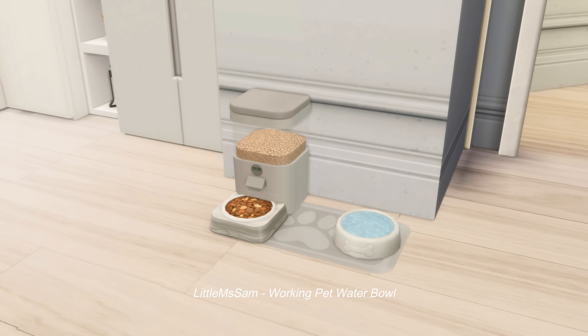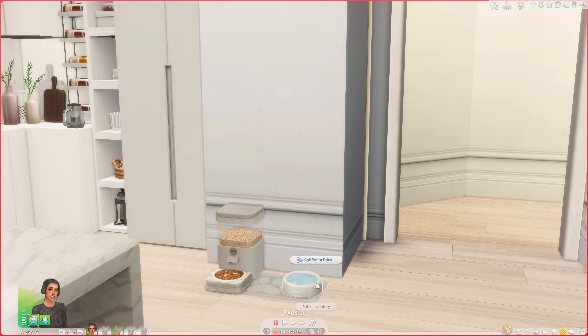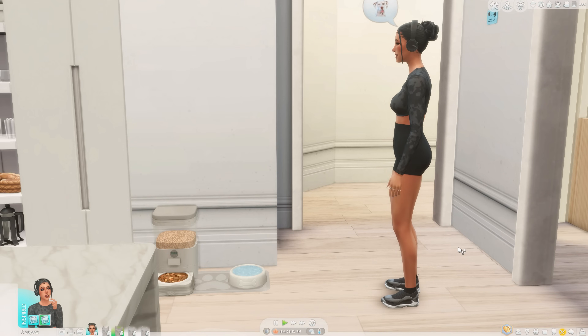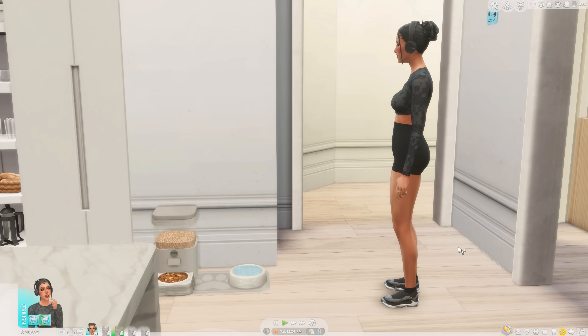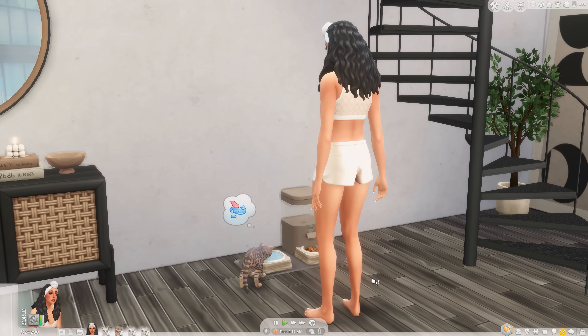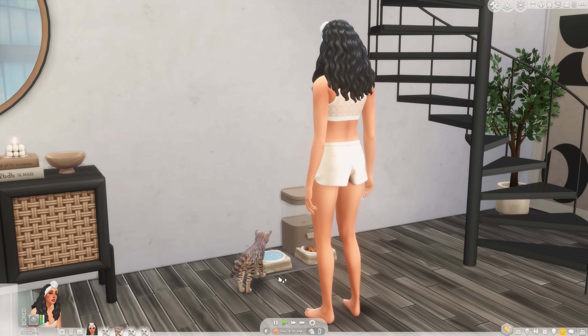While I'm here I'll show you the Working Pet Bowl mod by Little Miss Sam. This gives you the capability to feed your pets water. It's crazy that we need a mod for this — we purchased the Cats and Dogs pack and you'd think they'd give us a water bowl, but they didn't. You can find these objects in the pet section of Build mode. When the bowl is empty you can click it and fill it. The creator noted that cats don't have a drinking animation due to technical issues, so when cats drink water it looks like they're eating food, but I don't really mind.